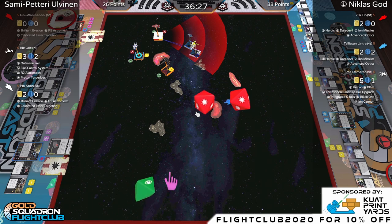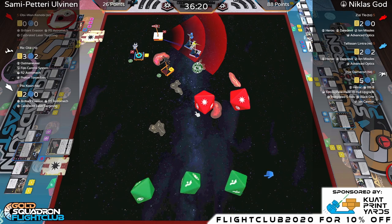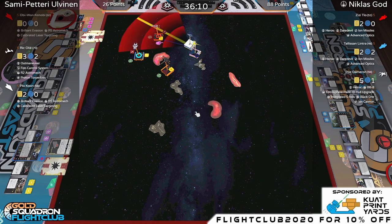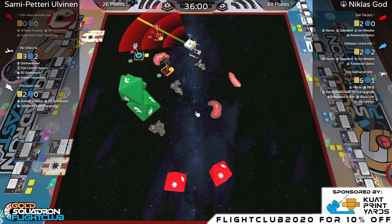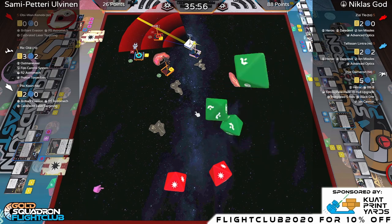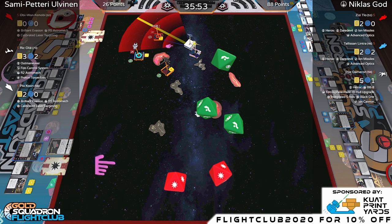One hit and one focus result going into Plo Koon — this could be the end of Plo Koon. Denied. Plo bumped, so no chance to flip the Blinded Pilot yet. Range two, two dice — pretty huge reduction. Plo uses a force for two dice. Natty — safe. No damage.